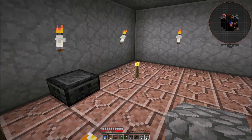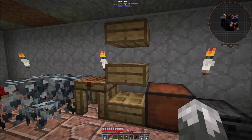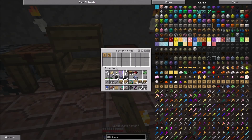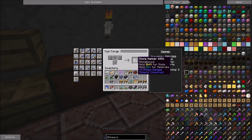Our pattern chest here, we can place down, and any patterns that we have made we can just put in there. Let's make a hammer.